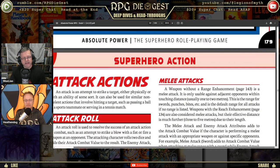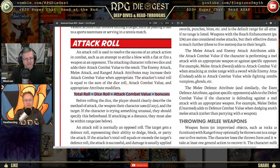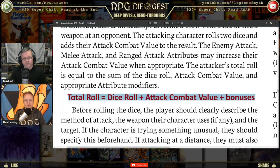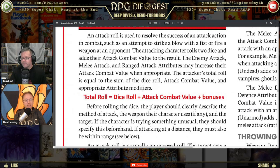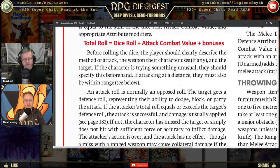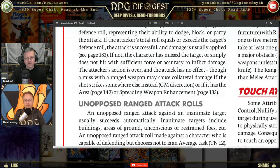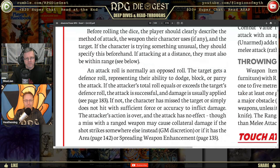Now for attack rolls. The attack roll: total roll equals dice roll plus attack combat value plus bonuses. Your attack combat value is the average of all three stats, and your bonuses come from any skills or powers you have that add to ACV. Describe your action and the game master will give you the difficulty number. It's normally an opposed roll — the target gets a defense roll representing the ability to dodge, block, or parry.